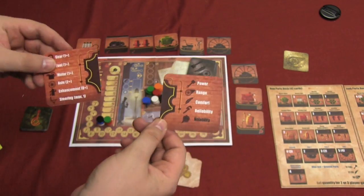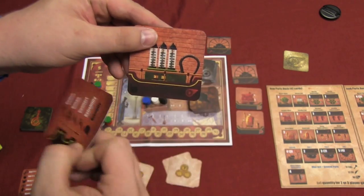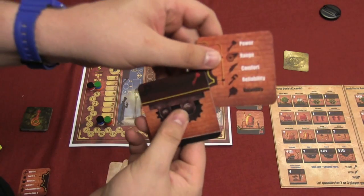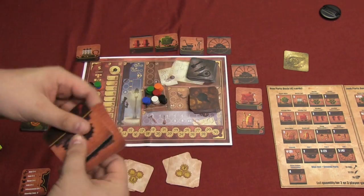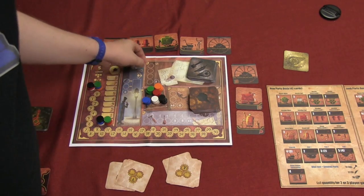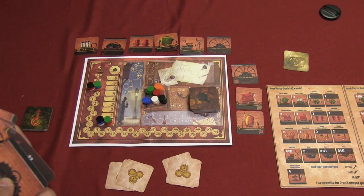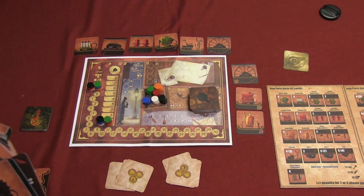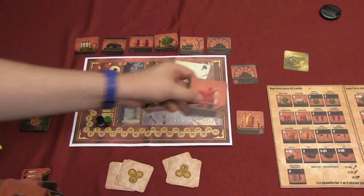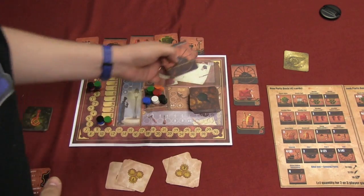Here's my car — it's pretty rough — and what I'll be doing is placing parts in front of me. Parts can be added to the top, indicated by a curved section, or to the bottom. There are a couple of rules: if you take an engine of a specific color — red, orange, or green — you will need to get fuel of that exact same color. So if I have a red engine, I need to pick up a red fuel type.